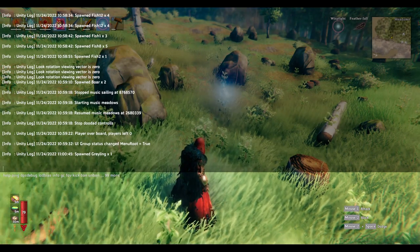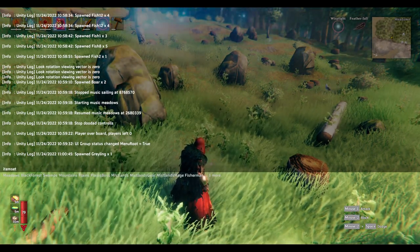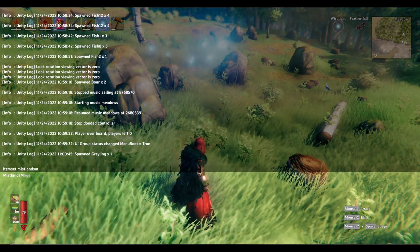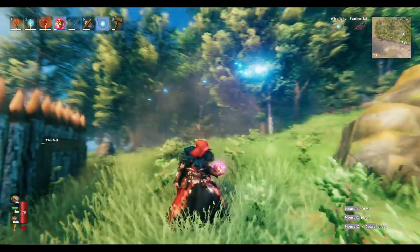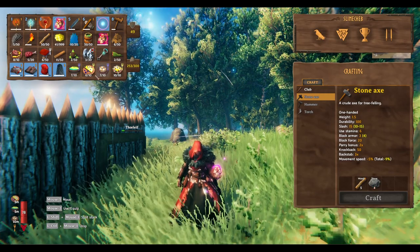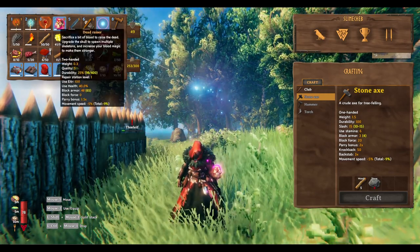When you have the cheats, you can do one of two things. You can either spawn in an item set — like 'item set' and then 'Mistlin's mage'. And if you do that, what you'll get is this big setup I've got here, with like the robes and all that stuff.